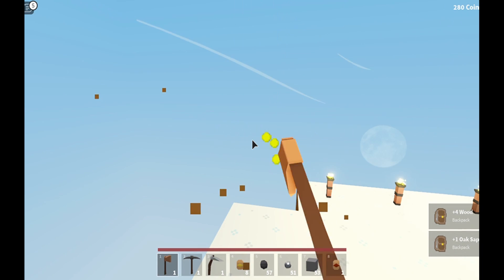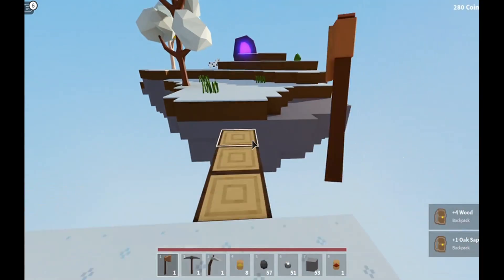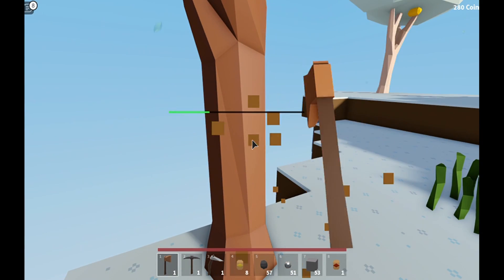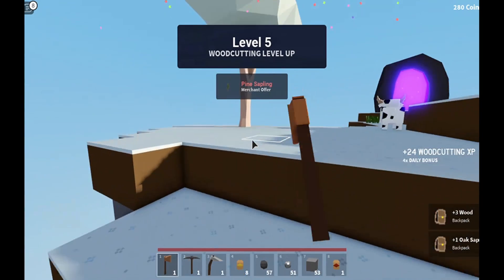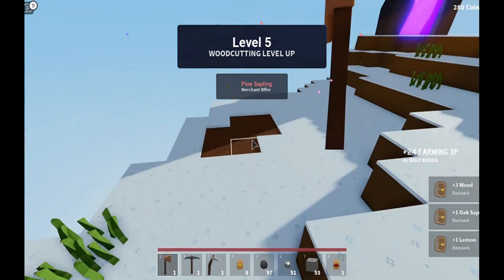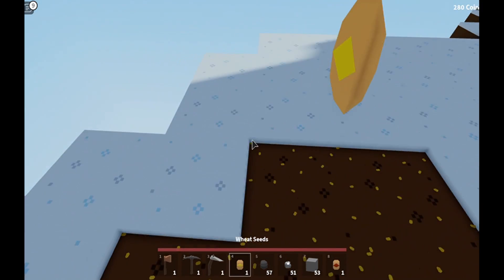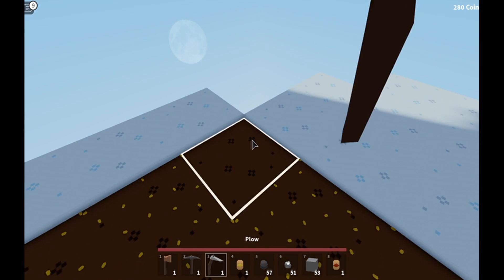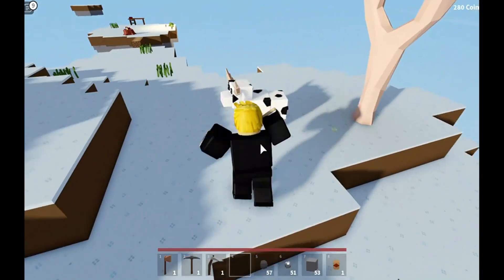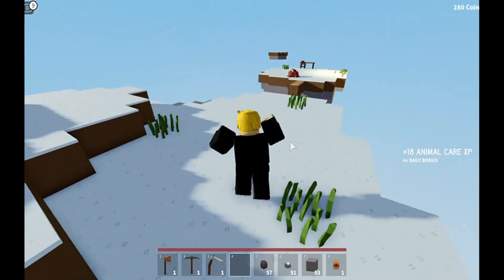You get a lot of XP now — I didn't realise you get so much XP. I thought I chopped one of my corner light torches. I'm not going to chop down my lemon tree, mainly because I need the lemons. I forgot to replant these — gotta plant them. Perfect, it's getting quite big now. Let's pet the cow. There you go, cow.